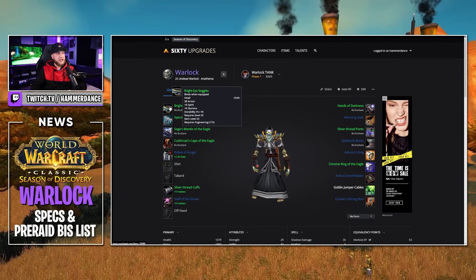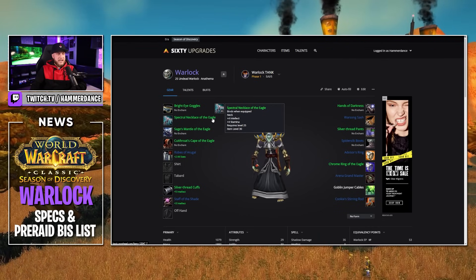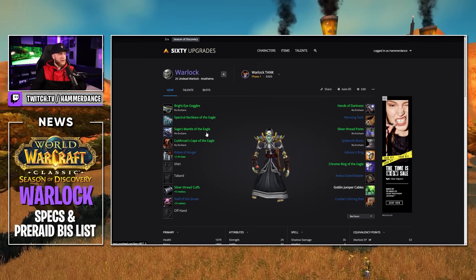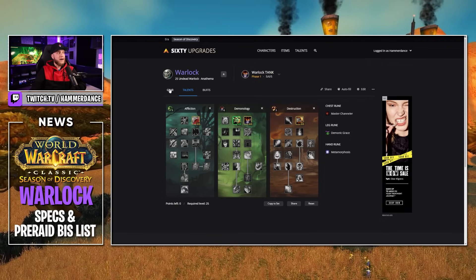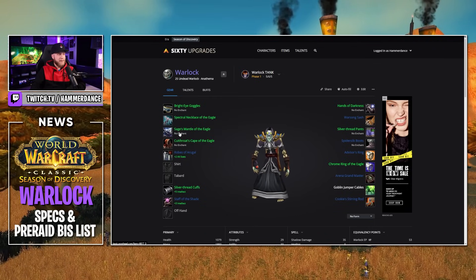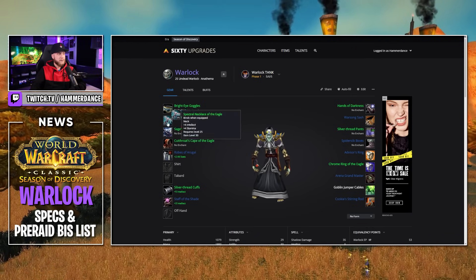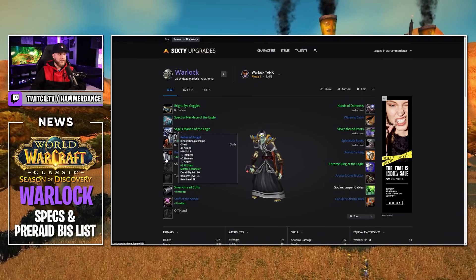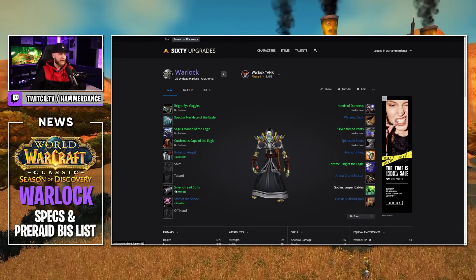For the gear for this build, we obviously want the Engineering Goggles again for that stamina and spirit. For neck piece, anything of the Eagle will work. For shoulders, same thing — of the Eagle, get that intellect and stamina built up. Remember, Demonic Embrace increases your total stamina by 15% but reduces your spirit by 5%, so anything with stamina and intellect is going to be absolutely amazing for Warlock tanking. I have pretty much of the Eagle for neck, shoulders, and cape. For chest, Robes of Aragul — there's nothing better than that for you right now. For wrists, Silver Thread Cuffs give 5 Intellect and 2 Stamina, and you can enchant them with 5 intellect for a little more mana.